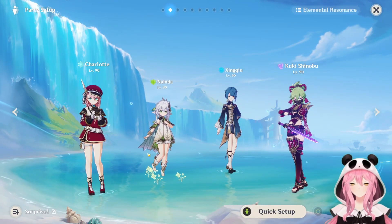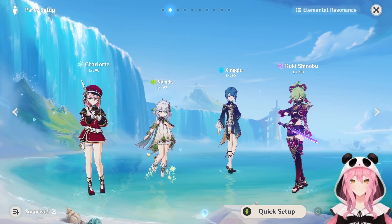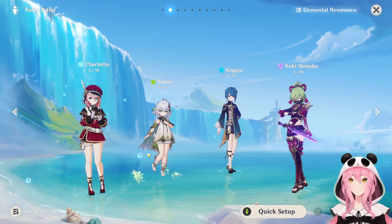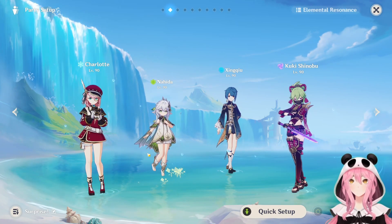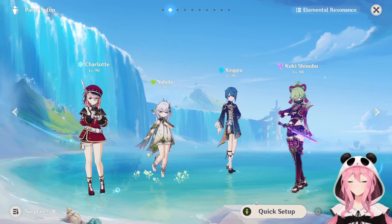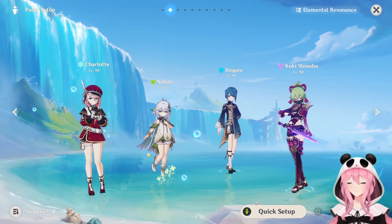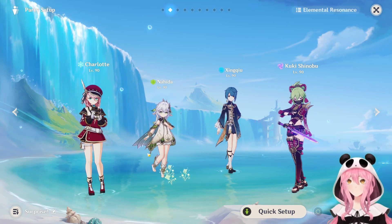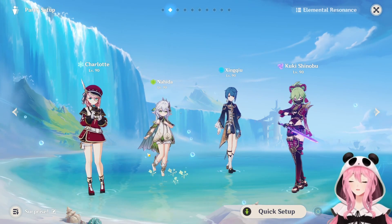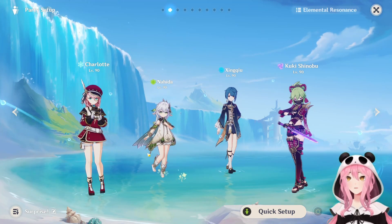Here's an example hyper-fridge team with Charlotte. In a hyper-fridge team, cryo doesn't interfere with hyperbloom since cryo has nothing to do with dendro. Occasionally because Xingqiu applies so much hydro, Charlotte can freeze some enemies, so you get the safety of freeze alongside hard-hitting hyperblooms. Charlotte provides her own healing if Kuki Shinobu's healing isn't enough for sustainability — a really nice team composition.